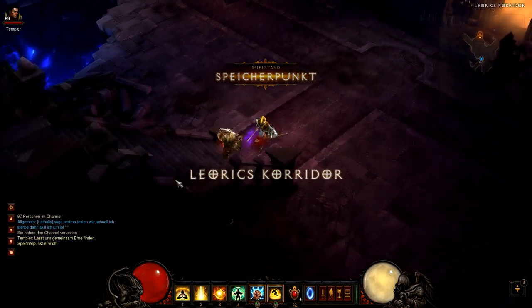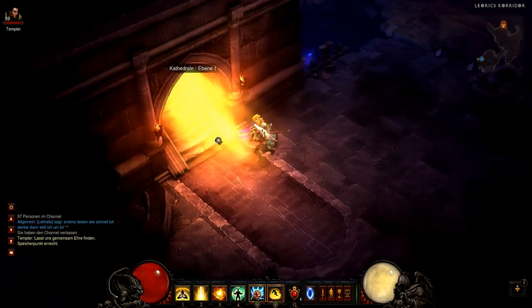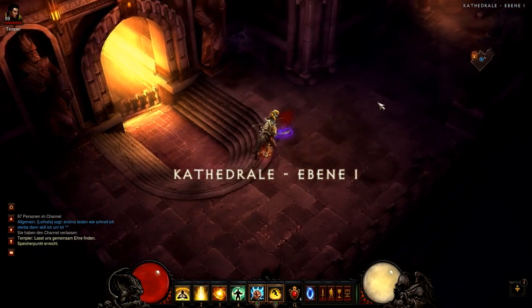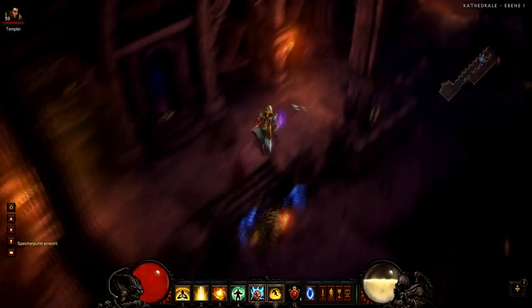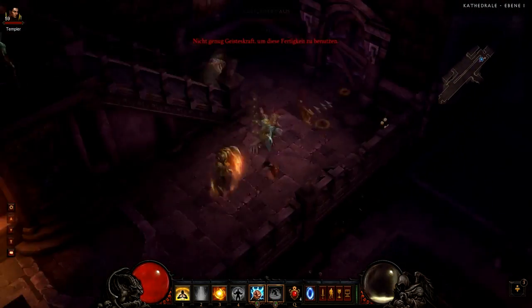the Black Mushroom. You need to go to the Cathedral level 1 and I highly recommend to do that on the normal difficulty because you might need to restart the game several times. You can find the Black Mushroom in Cathedral level 1.